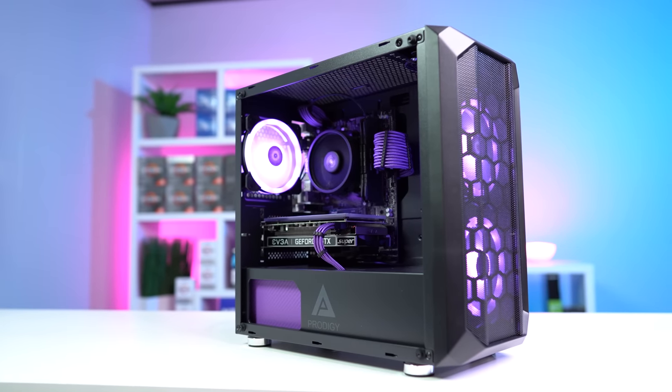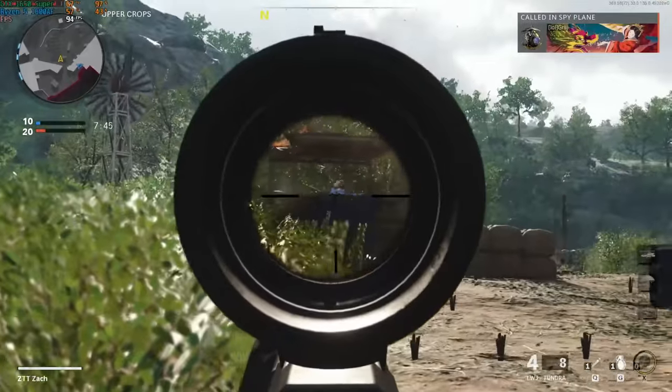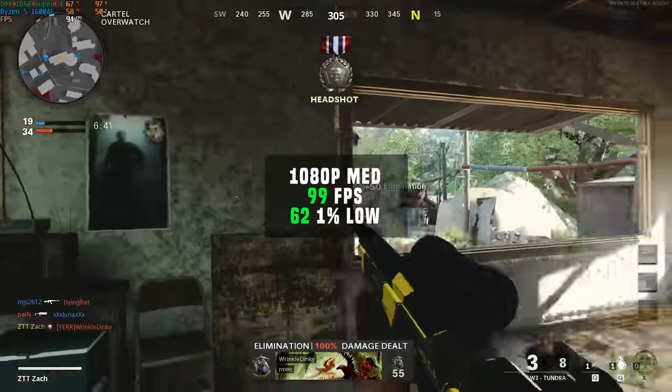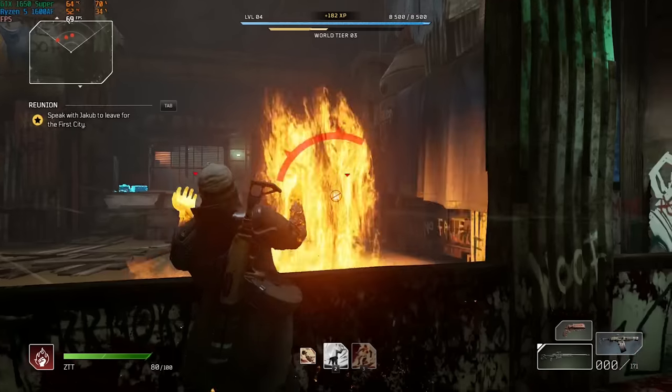Let's wrap up this video with the rest of the gaming benchmarks. Starting with Call of Duty Black Ops Cold War in 1080p and medium settings, this $500 gaming PC was able to crank out an impressive 99 frames per second — definitely could get that closer to 144 if you needed to by dropping the settings. After that was the brand new Outriders.